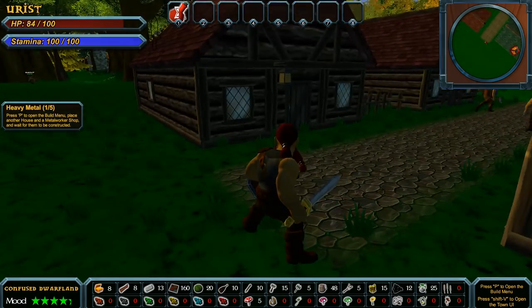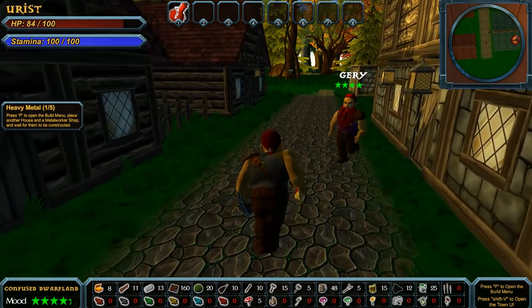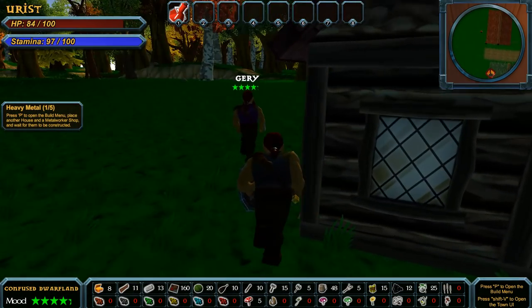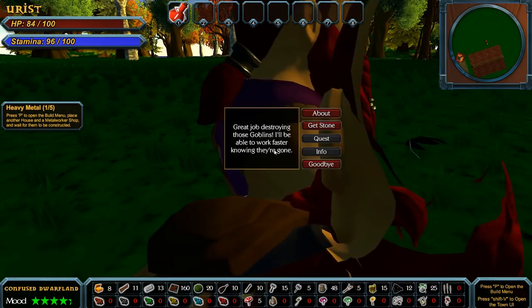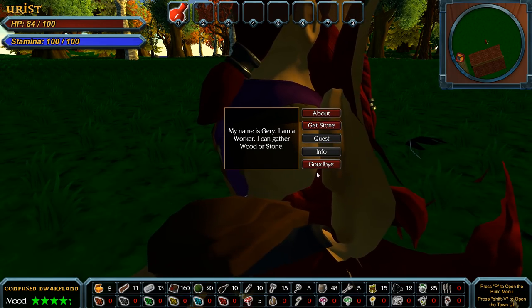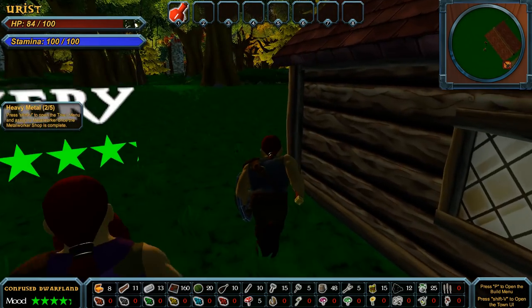Let's place this thing down and go check out the old town. Wait for them to be constructed. Hey Gary, how's it going? 'Good job destroying those goblins. I'll be able to work faster knowing they're gone. My name's Gary, I'm a worker, I can gather wood or stone.' Alright. Bye Gary — get your leg checked out, buddy.